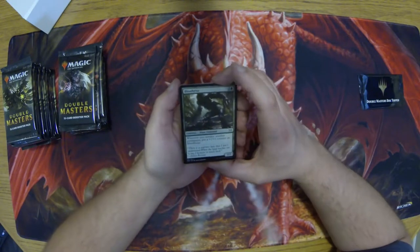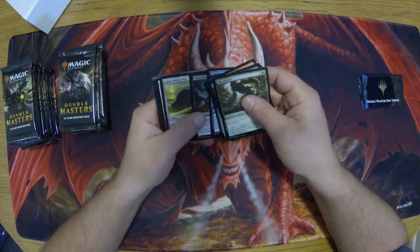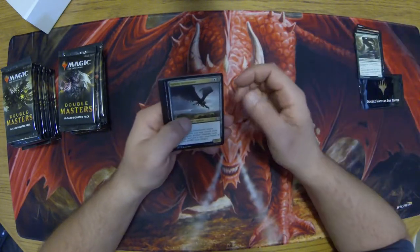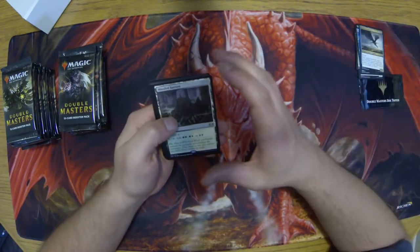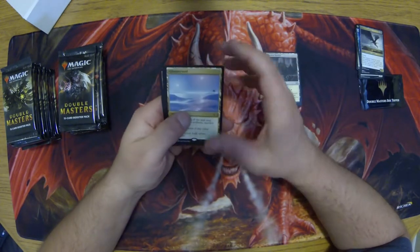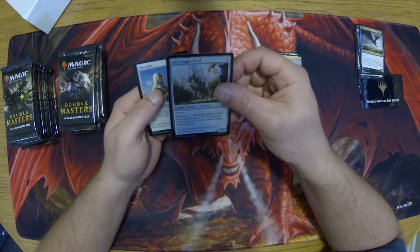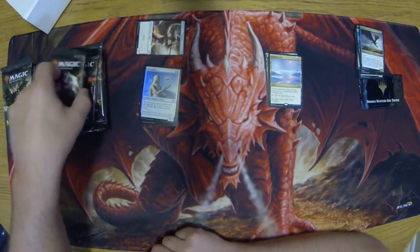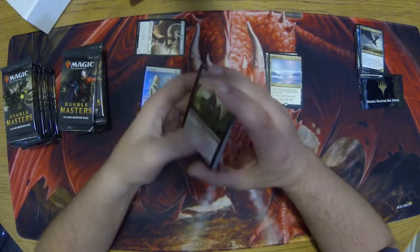I'm going to go through the commons pretty quick. First rare: Wooded Bastion. Another land with Glimmer Void. Foil is Iron League Steed. Meersmith. Right into the second one.